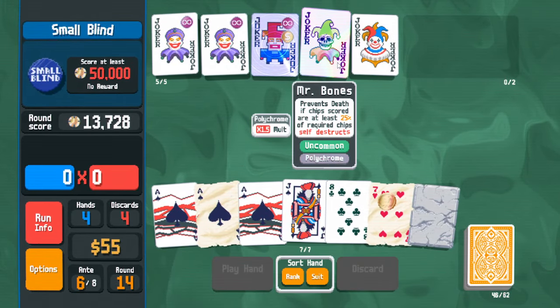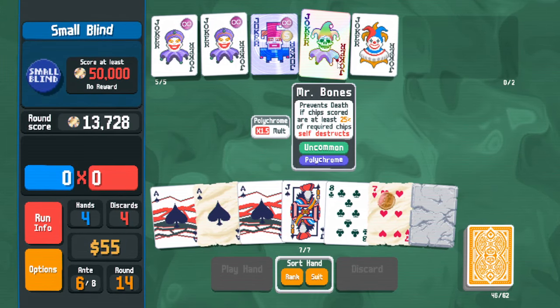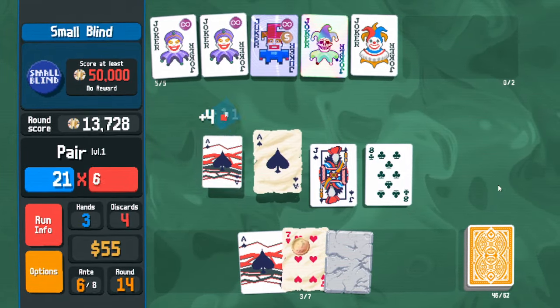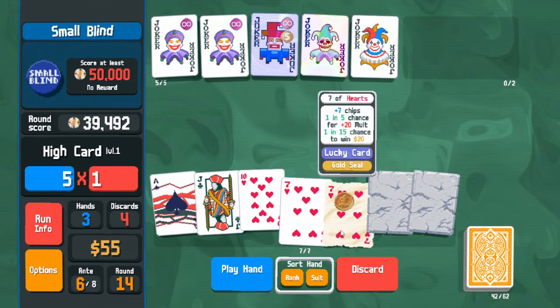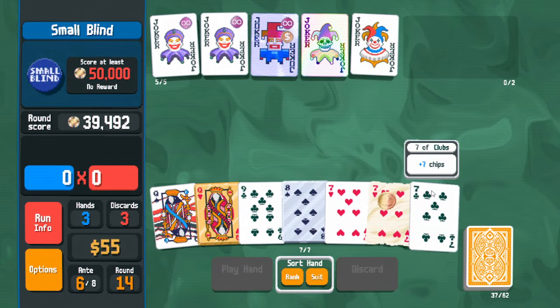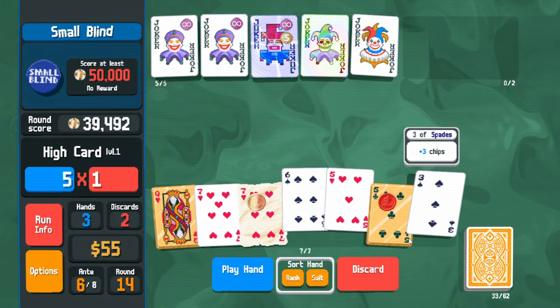Polychrome on Mr. Bones — what the hell! Nice to get some x-mult. It's very anti-synergistic but whatever. They should not win yet. Mr. Bones being polychrome is too good right now — we'll want to actually not have such efficiency in the future; I might screw myself out of more bonuses.